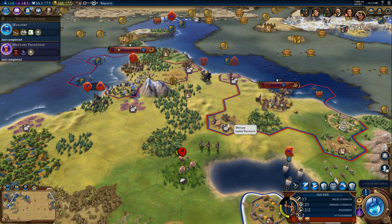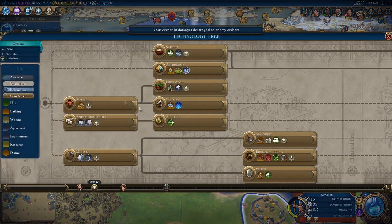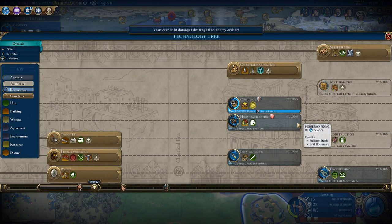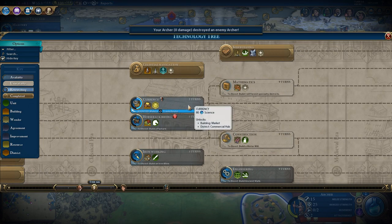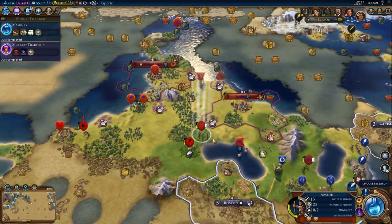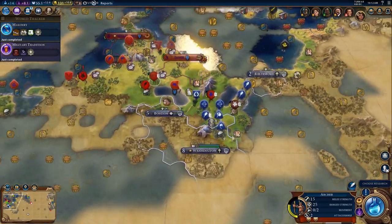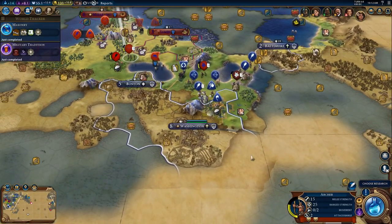There we go. Okay, so I think we'll be okay there. Famous last words perhaps, but I want to try and push into that area so that we can get that city settled. Now for my next policy, I think I should probably go for ironworking. The only issue is I don't have any iron anywhere near me — there's none on this continent, and there doesn't appear to be any in Washington's territory either. Teddy, do you have any? No, you do not.